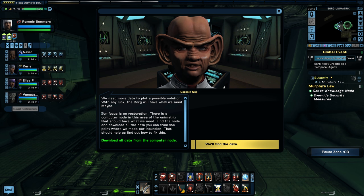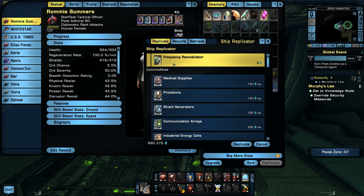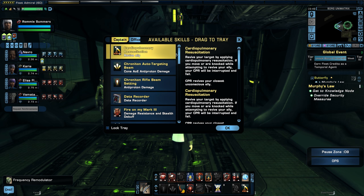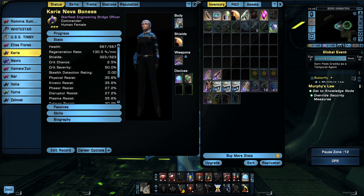We need more data to plot a possible solution — with any luck, the Borg will have what we need. There is a computer node in this area of the Unimatrix that should have what we need. Find the node and download all the data from the point where we made our incursion. I need to put on my frequency remodulator since I don't have a remodulating set — we're fighting the Borg so I've got to get ready for that. My bridge officers might already have one on. Frequency remodulators all set.